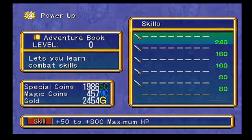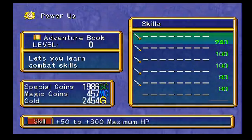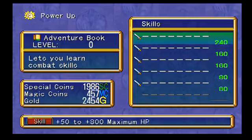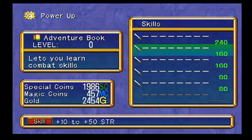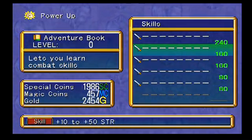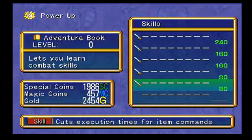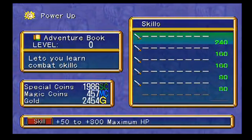If we go in here, there are six skills that are listed. The first five are available to learn right off the bat, and the description says for 240 special coins, plus 50 to plus 800 maximum HP. All of these are going to have ranges of skill upgrades or attribute upgrades - like this one: plus 10 to plus 50 strength, plus 10 to plus 50 vitality, plus 10 to plus 50 speed. This one cuts execution times for item commands, and we don't know what the last one is yet - we have to unlock that.